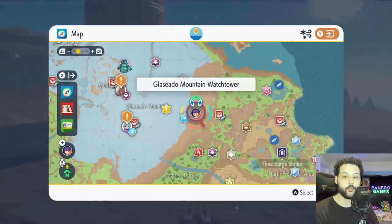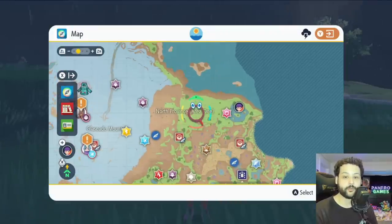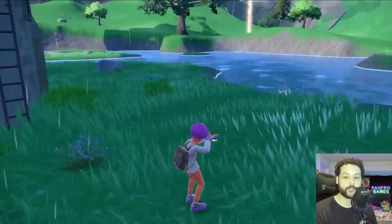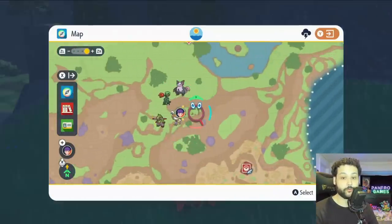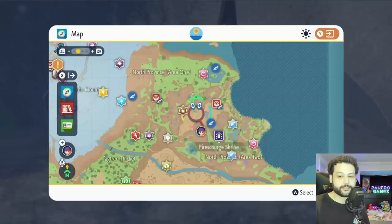Back on the mountain there is another watchtower looking over the eastern part of the map, and at the top there's going to be a Gimme Ghoul chest. The next chest can be found in North Province Area 1 at the watchtower in the middle of the lake — note that there are three watchtowers but only this one has a chest. Just south of that watchtower there is another set of ruins where you can find another Gimme Ghoul chest in the back corner.